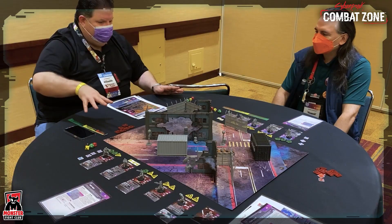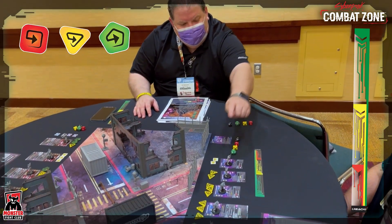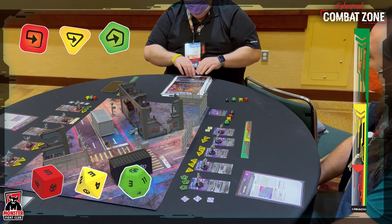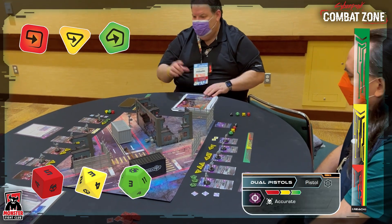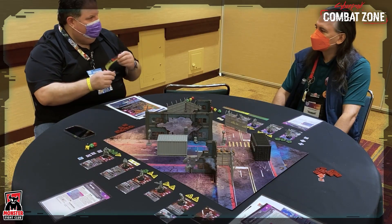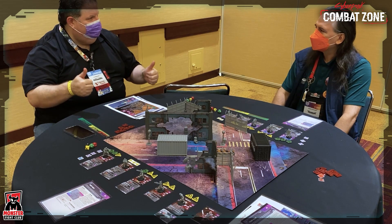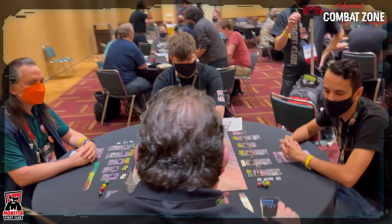Recapping really quick: three colors on your range ruler, three colors on your actions, three colors on your dice, three colors on your weapons — all ties in. You have a great time playing with the bendy ruler. And that's the intro to the game.